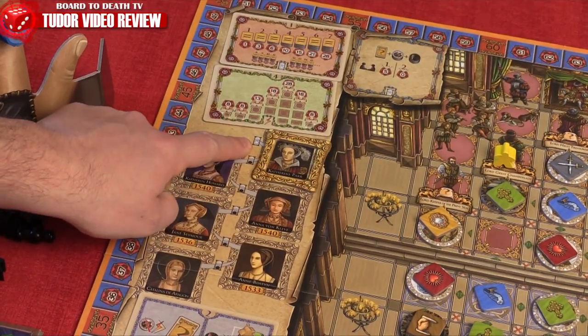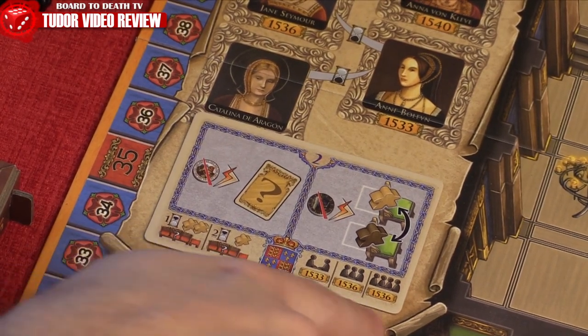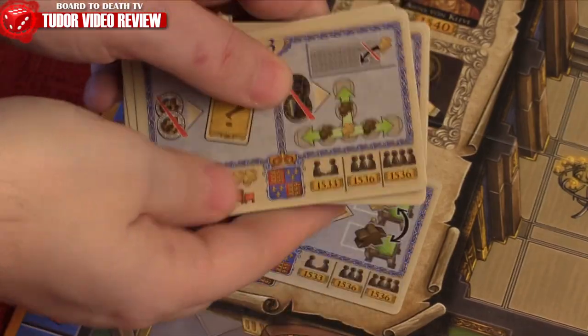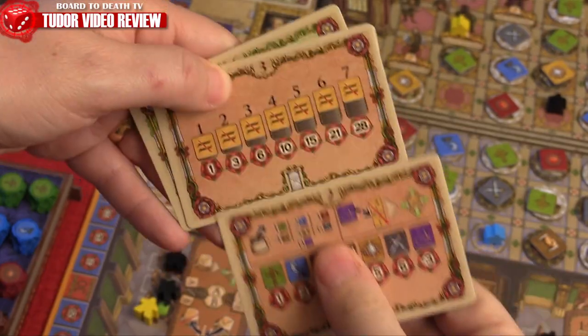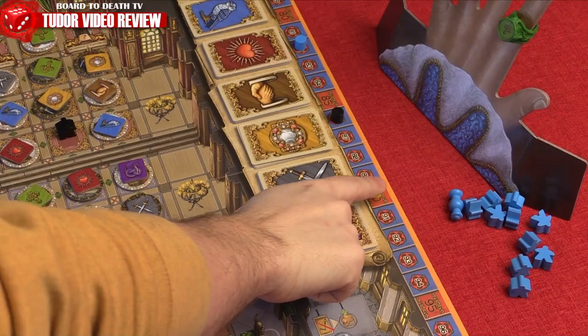These will differ from scenario and scoring cards drawn at the beginning of the game, but they might include scoring mechanisms involving same or different square faction tokens, courtier position, and so on. The player with the most prestige wins. And there you have Tudor in a nutshell.